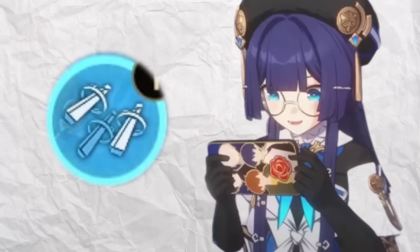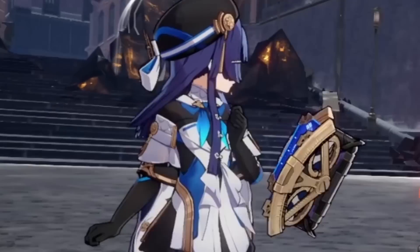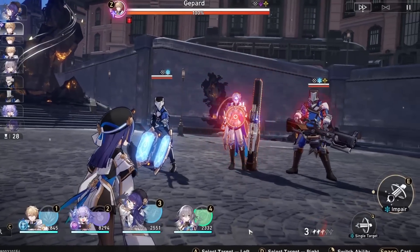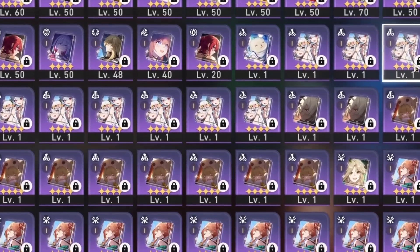The exact way you get the 110 energy for ultimate is up to you and dependent on the fight. Energy rope is great value on supports, and Pela's talent gives additional energy for debuffing an enemy. If more energy is needed, we'll get to the light cone and relic sections later. A great way to start off an encounter is with Pela's skill into ultimate — big brain, big damage.